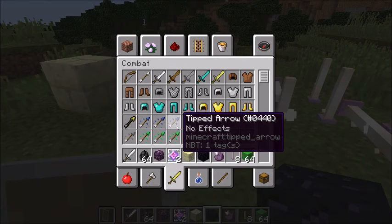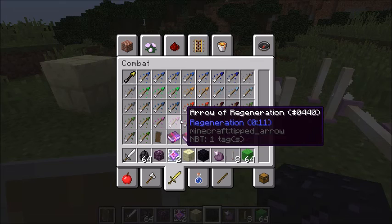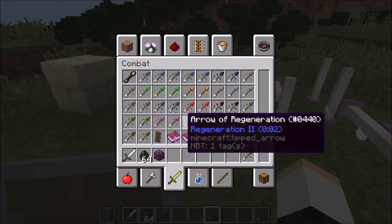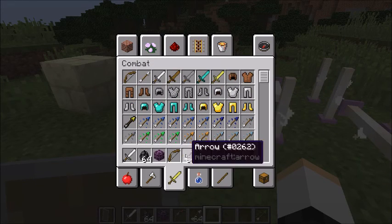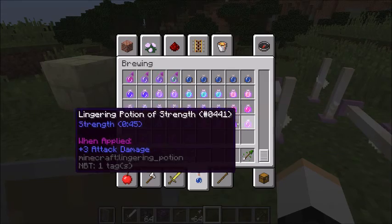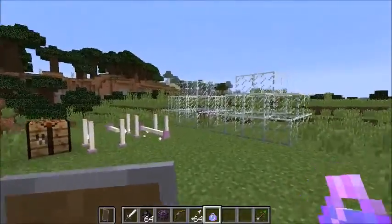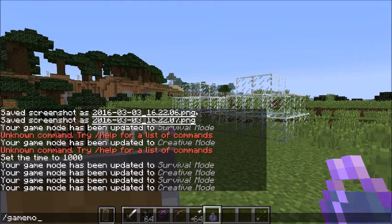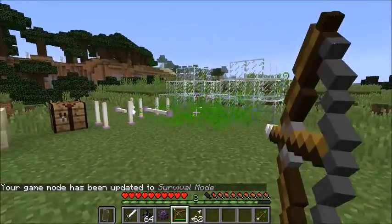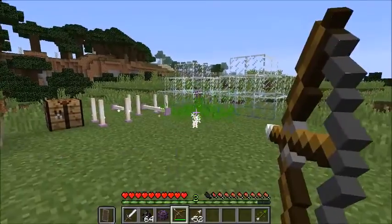We've also got some new things with the bow — new tipped arrows. With these arrows you can get some cool potion effects. We've also got a new potion: Luck. The potion type is lingering. So we're going to grab a potion of luck, place it here — we are not going to stand on it. Game mode 0. Let's throw it and now we're going to shoot some arrows into it and spam a lot of them. Maybe we'll get an arrow of luck. This is the way to do it — you can't craft it.